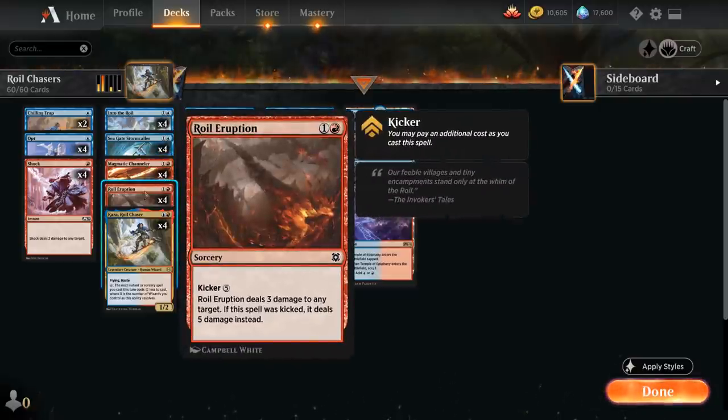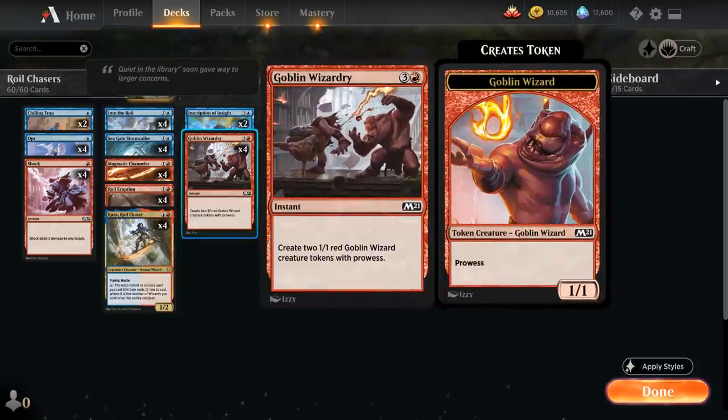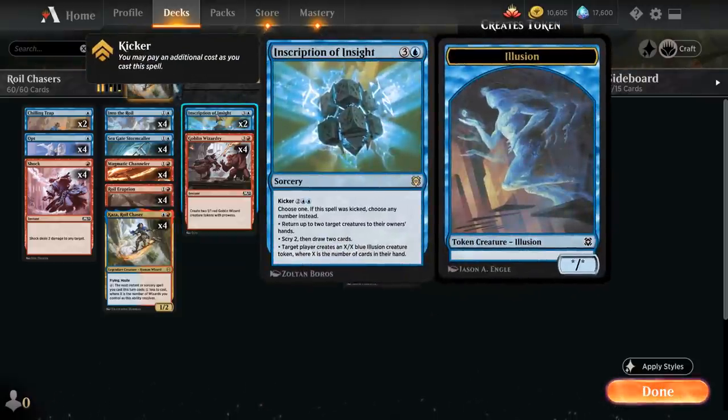We have the full playset of Royal Eruption, a 2-mana sorcery dealing 3 damage to any target, also playable with kicker for 5 additional mana to deal 5 damage instead. We also have the full playset of Kaza, 4 copies of Goblin Wizardry, and 2 copies of Inscription of Insight — a 4-mana sorcery with 3 different modes: return up to 2 target creatures to their owner's hand, scry 2 and draw 2, or create an X/X blue illusion creature token where X is the number of cards in the target player's hand.